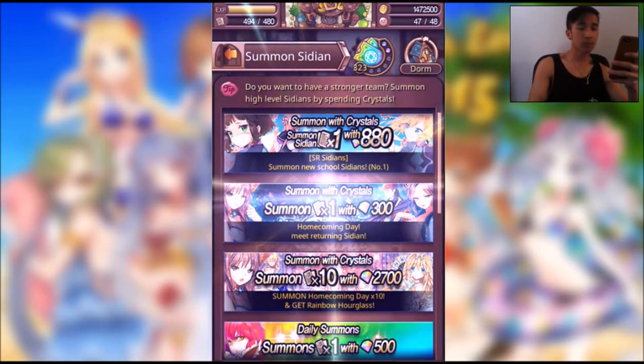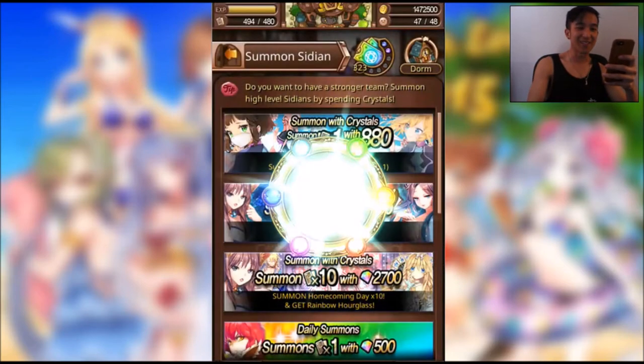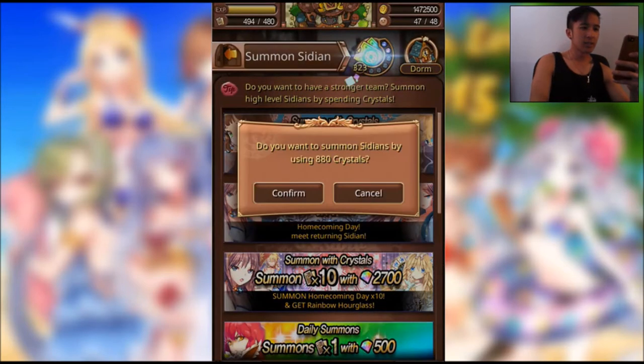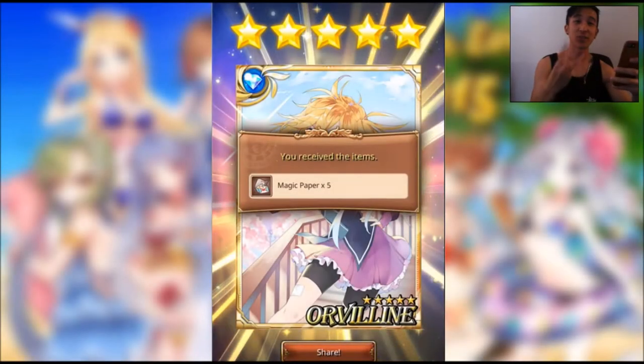This is the fourth pull. Oh my gosh, we got three copies of Cavendish — that's not bad either. Fifth pull. Yes! We got all three of them! So we got three Orvilleens and one of the other ones.